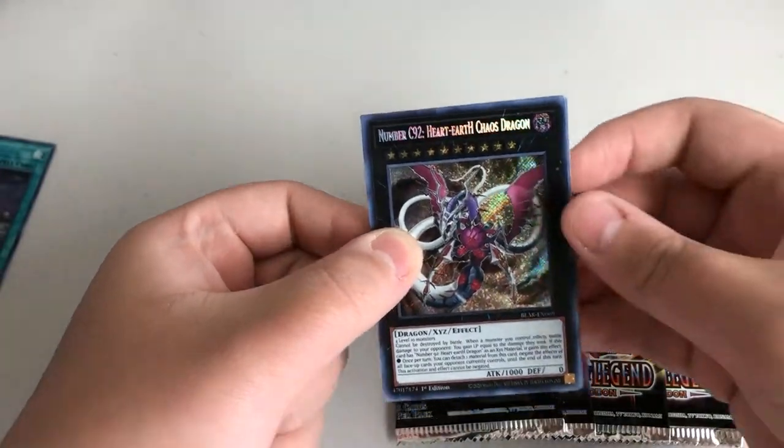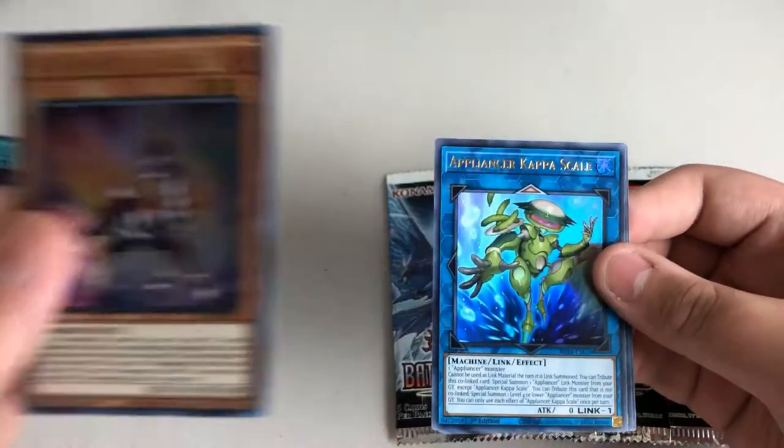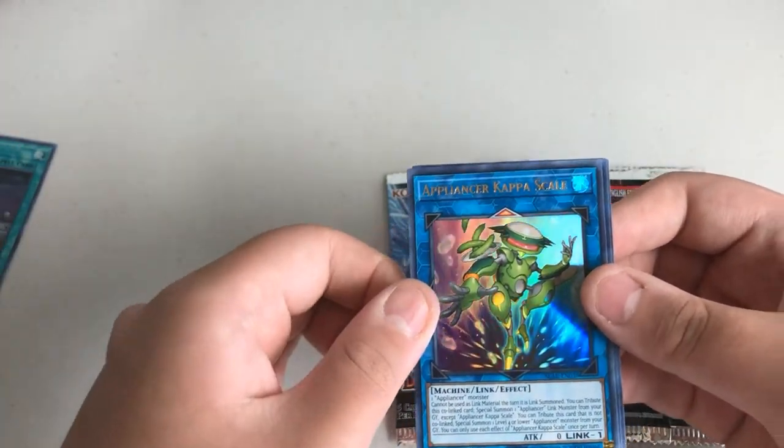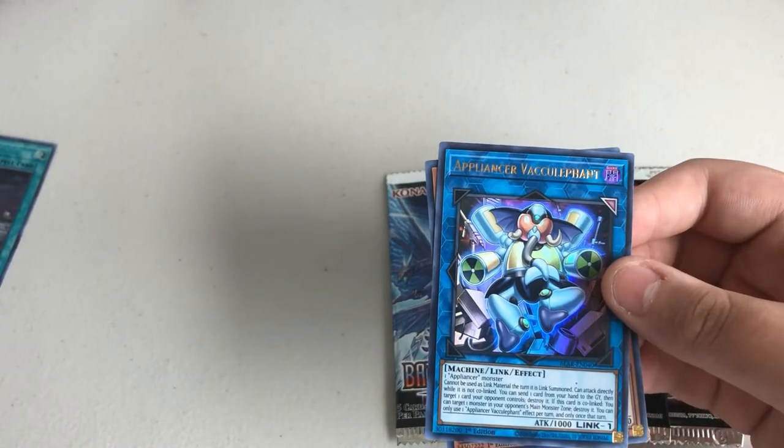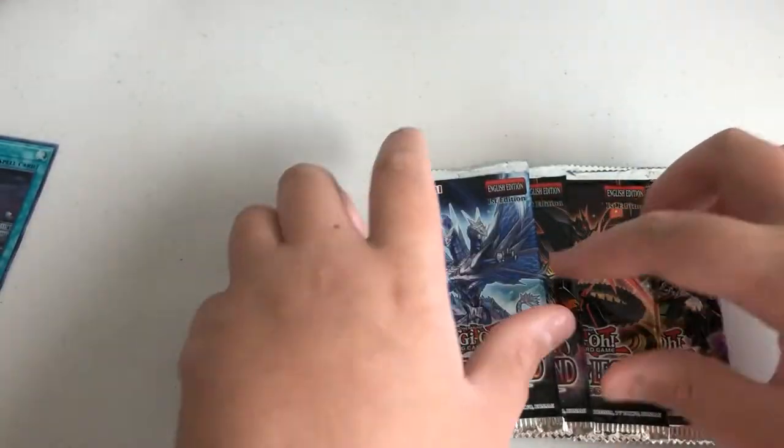Ooh — Number C92 Heart Earth Chaos Dragon, the secret! Some Angry Gazelle, Appliance or Capascale, Appliance or Rebeculophant, Galaxy Warman. Cool. Okay — last 4 packs, see what we can get.